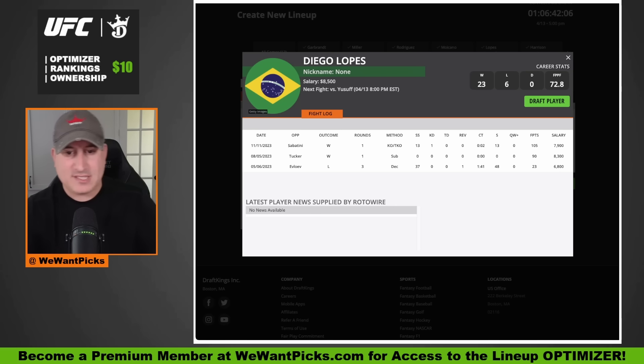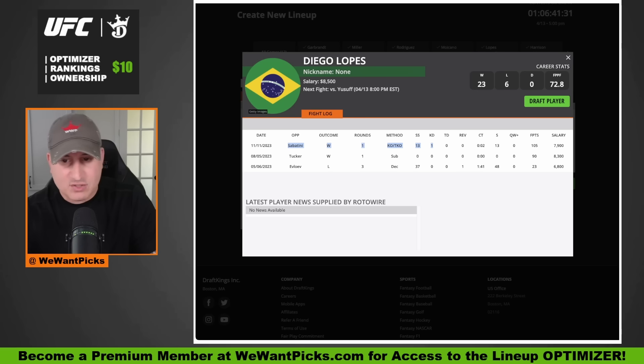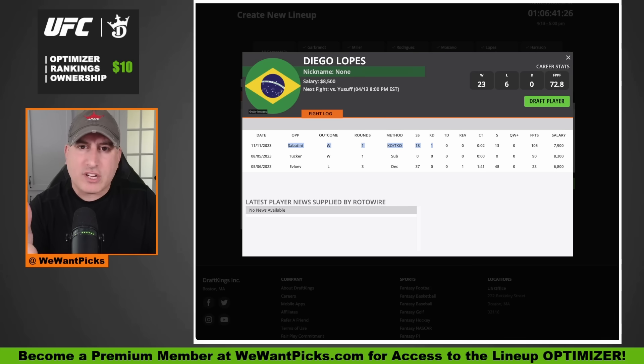Then we have Diego Lopez taking on Sadiq Youssef. Lopez burst onto the scene after a rough debut against Movsar Evloev where he got taken down and controlled — it was clear he doesn't defend takedowns. But then he smoked an aging Gavin Tucker and absolutely lit up Pat Sabatini in literal seconds, dropping him and finishing him. Diego Lopez is a fun striker with phenomenal jiu-jitsu but no wrestling, no takedown defense, no takedown offense. He has two paths to victory: keep it standing and land that power, or end it on the ground from top position.